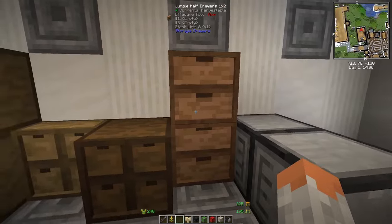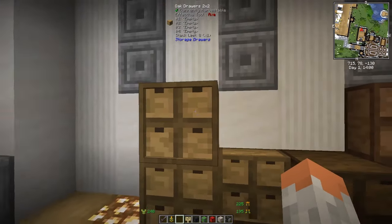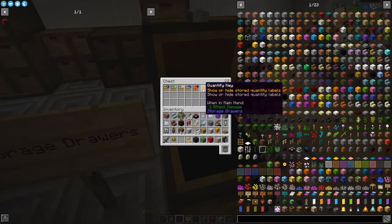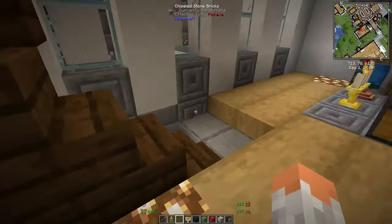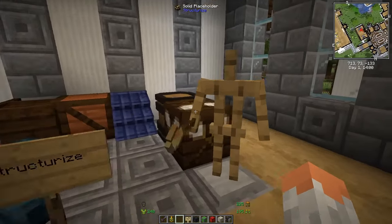Storage Drawers gives you the possibility to place drawers that hold items. They have bigger ones that hold more and smaller ones where one item type goes in each piece. You can also upgrade them with certain upgrades to increase how much each drawer can hold.